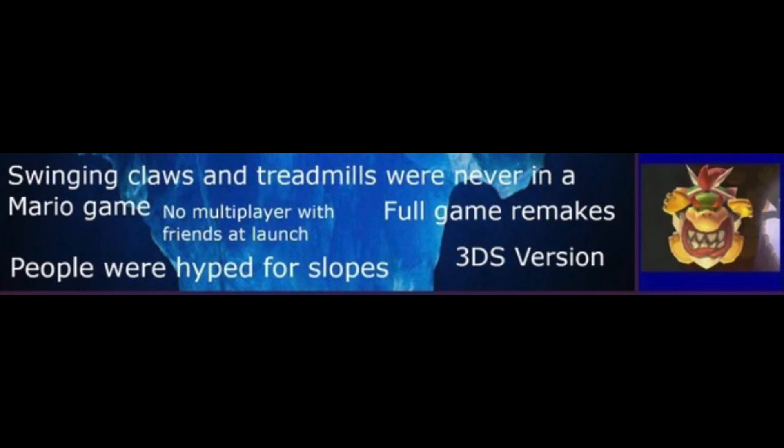Full Game Remakes: With the addition of Super Worlds in Mario Maker 2, people have recreated Mario games, or other games entirely, in Super Worlds. People Were Hyped for Slopes: A lot of people were hyped for slopes because it seemed like such a basic feature for Mario Maker 1 — even the Smash Bros. stage of Mario Maker 1 had it. It's great that slopes were finally added, and they're a great addition to Mario Maker 2.